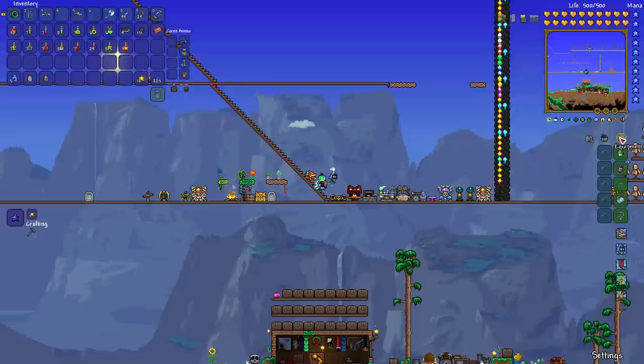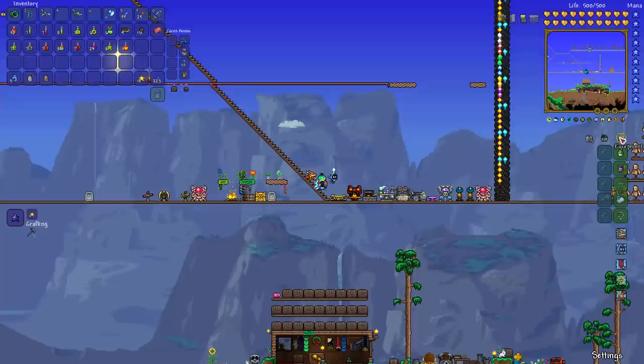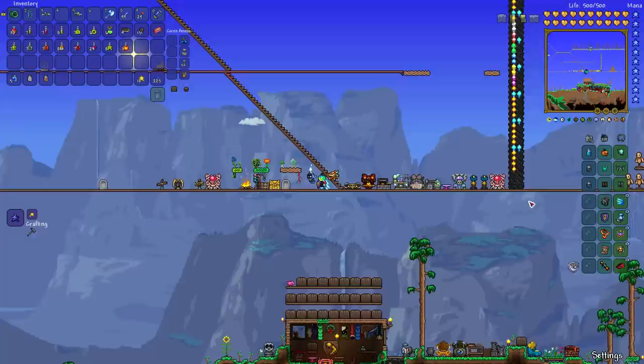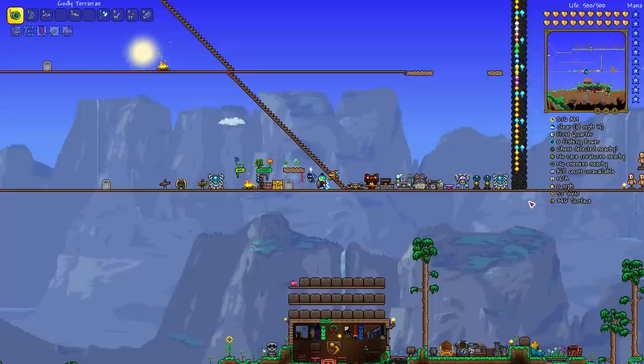I'm going to tell you how to craft each of the dyes that are craftable, but it would take too long to show them all. There are as many as 110 dyes on this platform. Also, dyes are not available on 3DS — that's the only platform that does not have dyes at all.